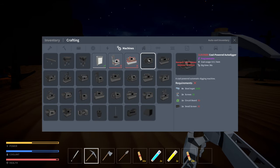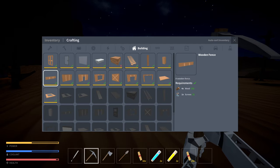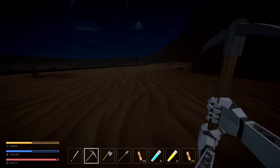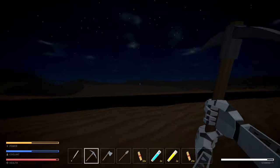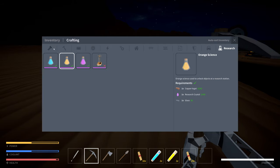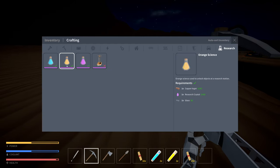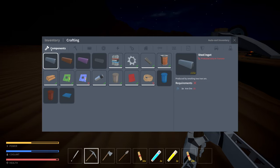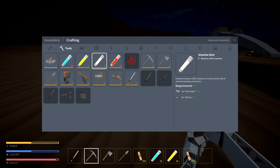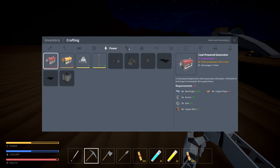The coal-powered pump requires researching intermediate machines. I was looking for something I could just build, thinking that needing water is a pretty basic thing - why would I have to research to unlock it? Well, turns out I do have to research to unlock it. I'm looking at the research menu trying to find intermediate machines and I'm not seeing it.